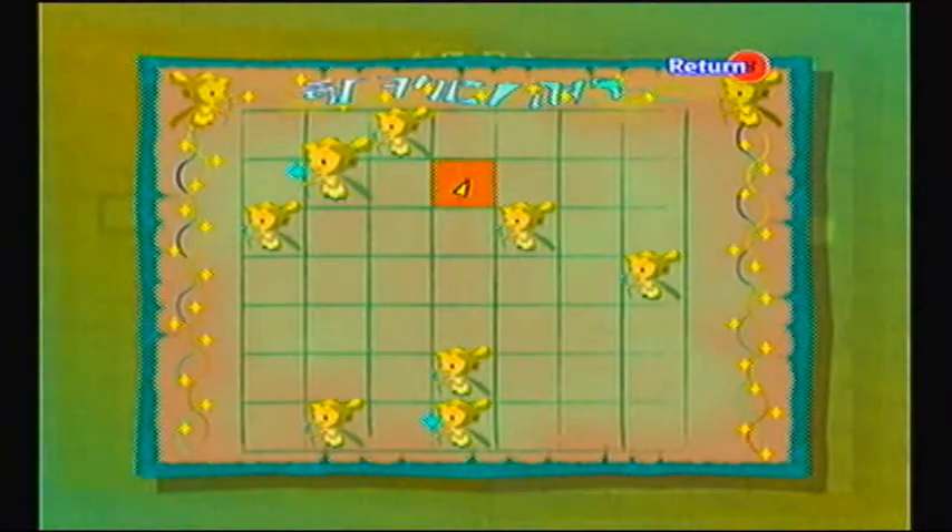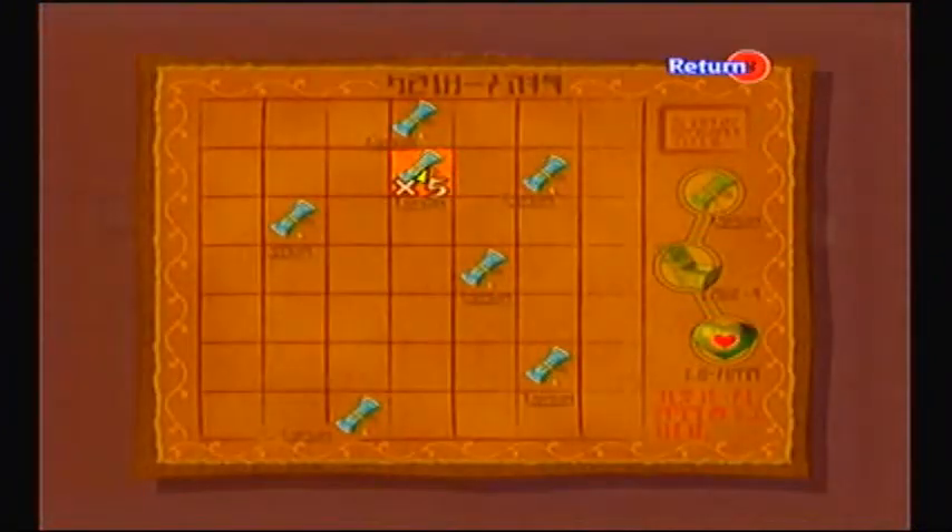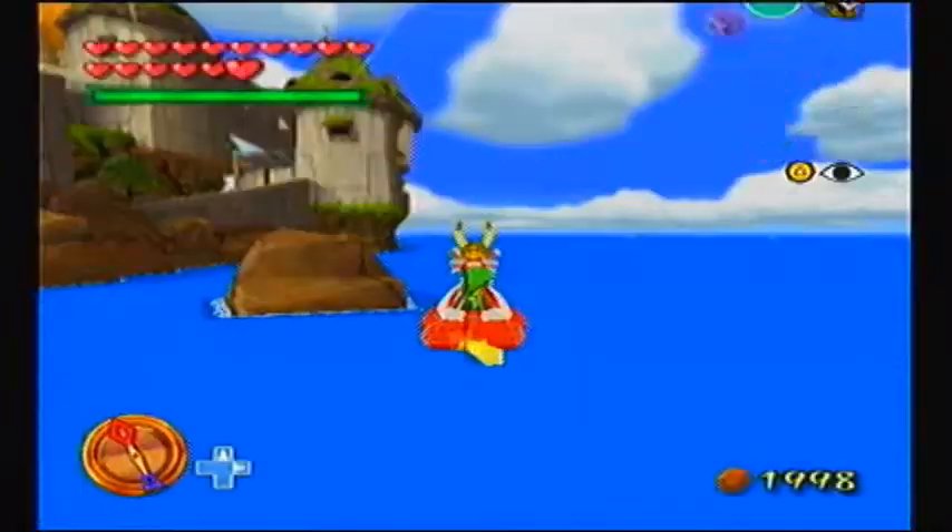We got through every single Great Fairy except for the one on the far right - that's gonna be our final Quiver upgrade, we'll deal with that later. With the Sea Hearts Chart, there's actually five charts in Windfall that do lead to heart pieces, which is pretty cool. With that in mind, I think it's time for us to get a move on.